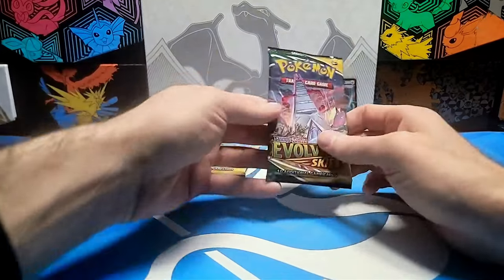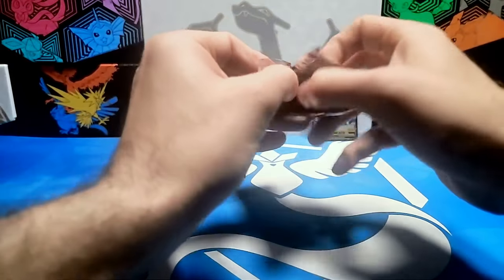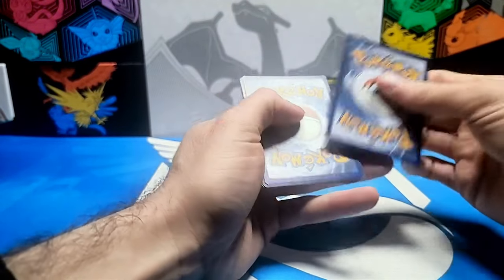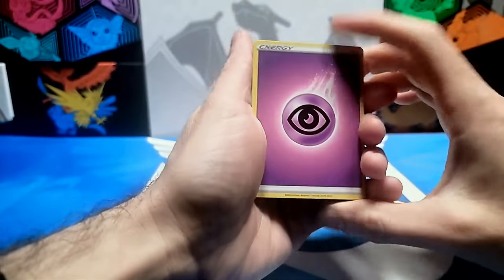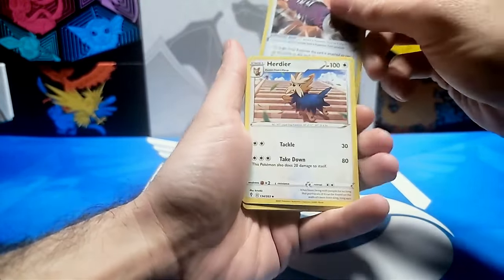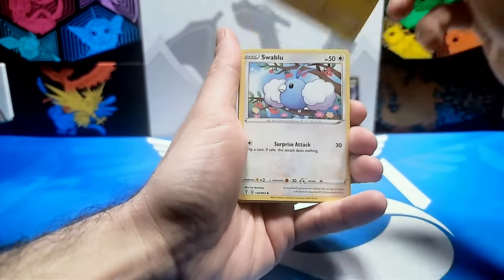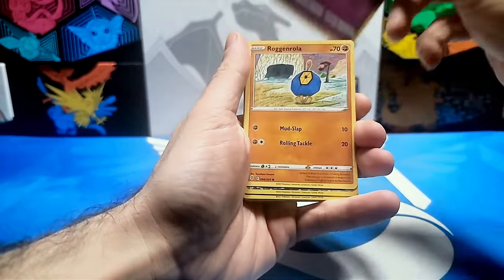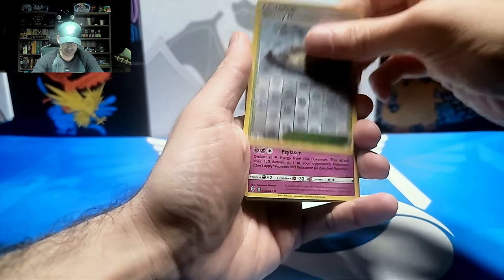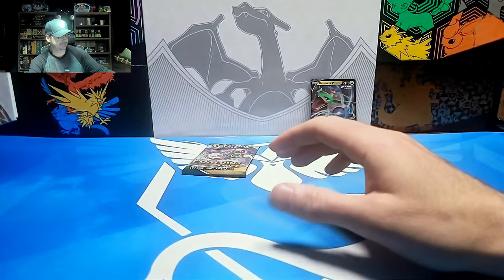We have two packs left. Going with Duraludon once again — can we get something out of this? There it is, one more black! Starting off with a Psychic Energy, then we have a Scroll of Fang Dragon, a Herdier, a Golduck, a Deino, a Jangmo-o, a Swablu, a Flabébé, and a Roggenrola — love that name. Reverse Holo is a Stormy Mountains. And in the back there is a Glaceon and Articuno Holo.